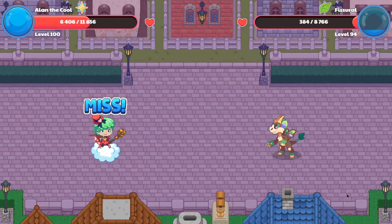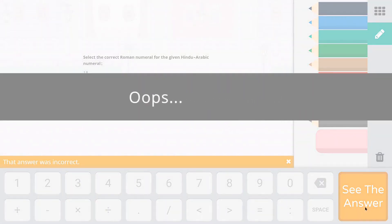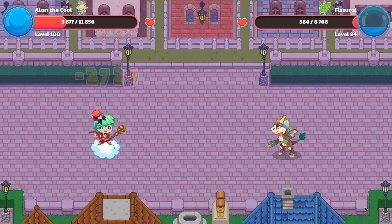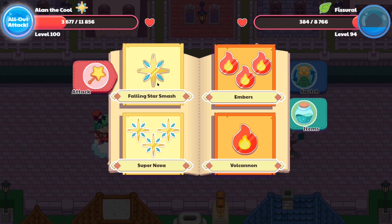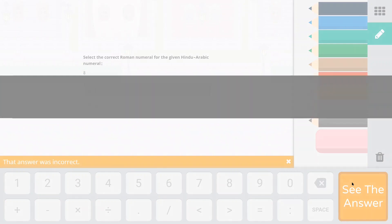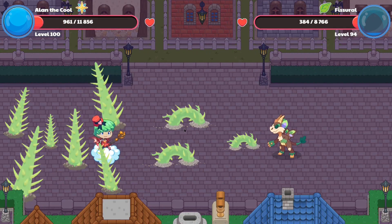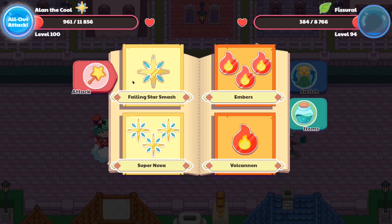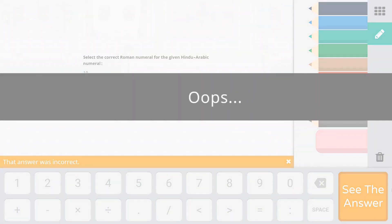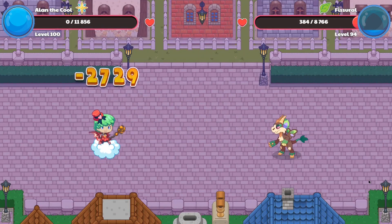There we go — another question answered wrong and it seems like our opponent missed, so let's answer another question wrong. The wrong answer has been selected. It seems like our opponent will cast another spell on us dealing 2,000 damage, meaning the only thing they need to do is cast two more spells in order to defeat our wizard. The people at the Prodigy headquarters must be like, why is this guy answering so many of his questions wrong? Here you guys can see the 2,000 damage, meaning our wizard only has 900 health left. All we gotta do is answer this question incorrect. Question answered incorrectly, and it seems like our opponent should be able to do enough damage to defeat our wizard.